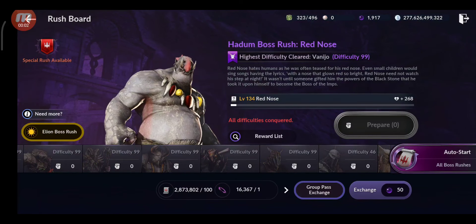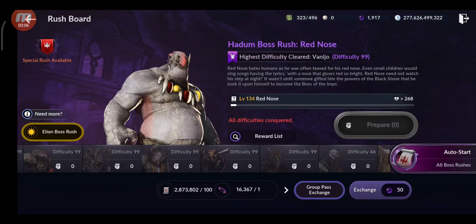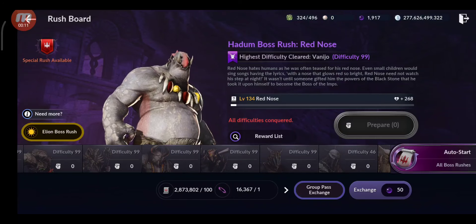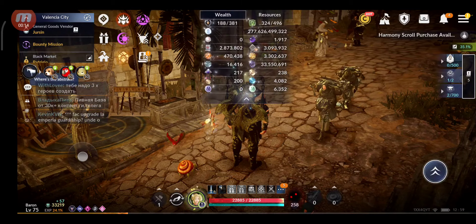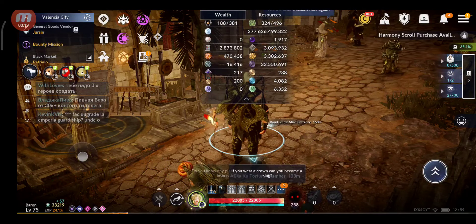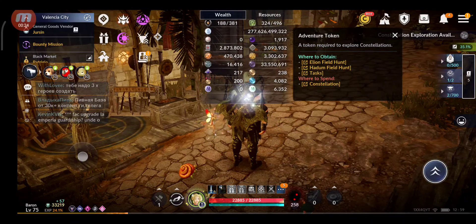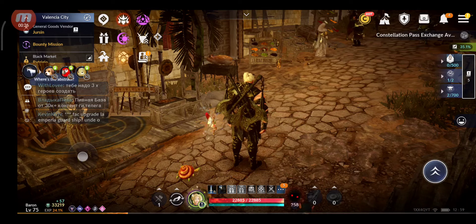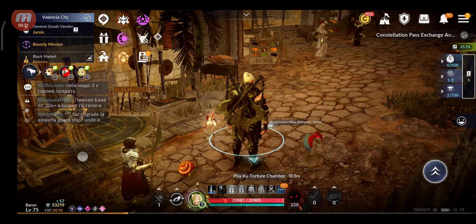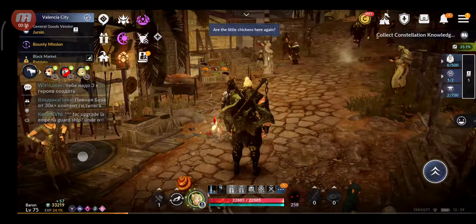Hello guys, welcome back to a new Black Desert Mobile video. In this video I'm gonna farm 2.8 million - almost 2.9 million, let's say 2.8 million, both times around 3 million - 3 million, 93 thousand ancient tablets and 470 thousand adventure tokens, all this to see how much CP I'll get on this newer account. Right now 33,219 on this account, so we'll see how much more.